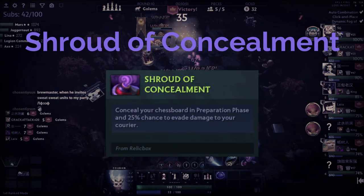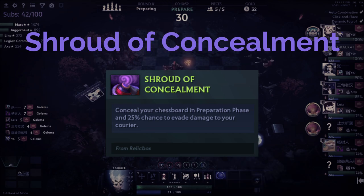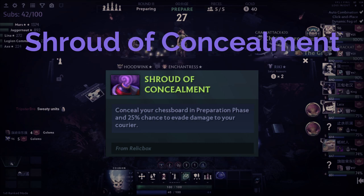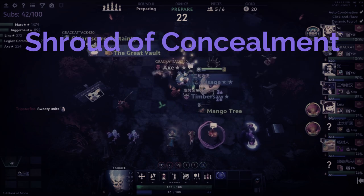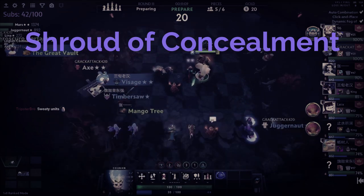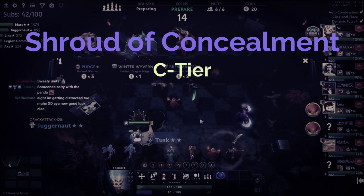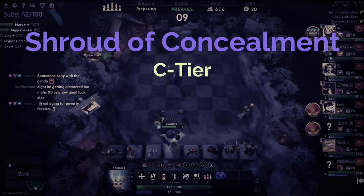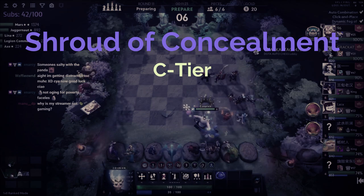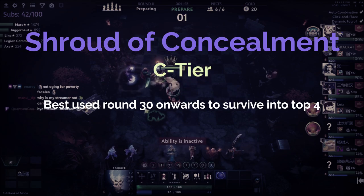Moving on to Shroud of Concealment. The way it works is that it provides a 25% chance to dodge damage if you lose a round on your board, as well as hiding your board from enemy players so they're unable to see how your pieces are positioned. When it comes to the tier list at round 10, I put Shroud right at C tier as it essentially provides no economy and next to no value at round 10, whether you're on the strong side or the weak side.